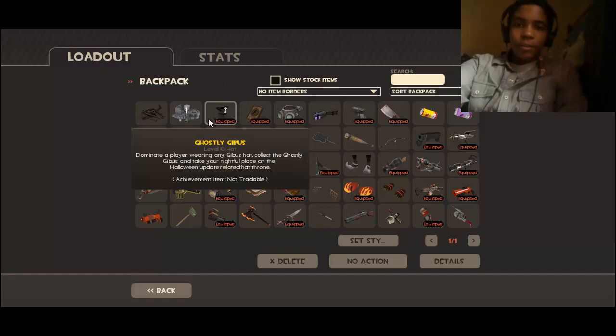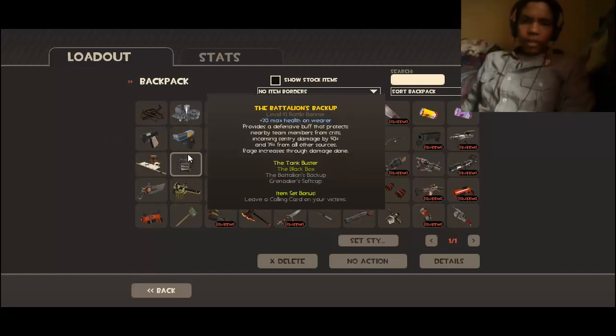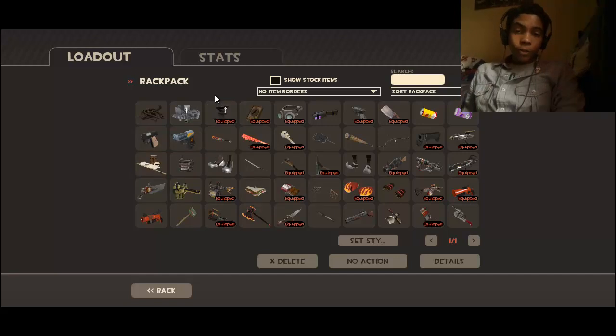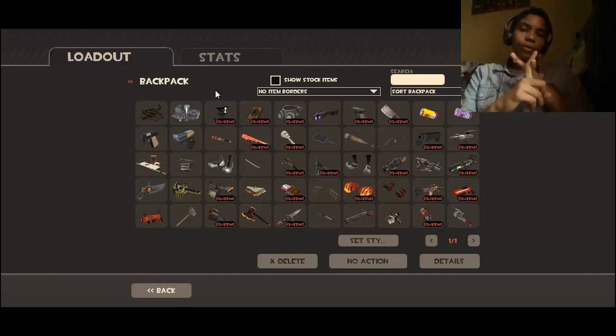I really recommend this game — it's actually kind of fun. You can get it for Xbox 360 and PS3. To get it for Xbox 360, you have to buy a game called The Orange Box, which comes with Portal, Half-Life 2, and Team Fortress 2.